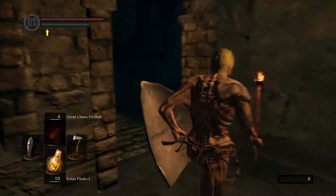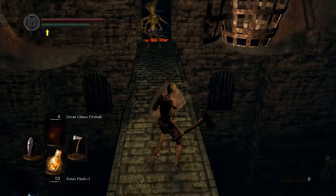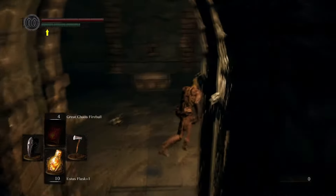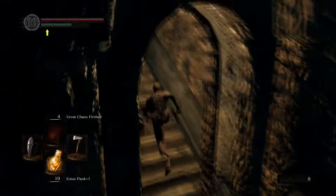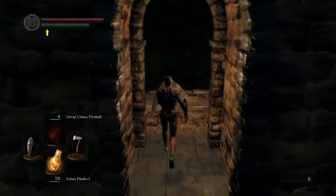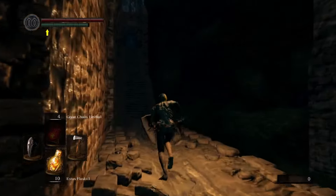Turn left and up these stairs. You definitely need a shield here because this guy can cast magic. Most of the time his lightning will hit the swinging blades, but if it doesn't that's what the shield is for. Step on the pad and hopefully that will kill him as you run past. If it doesn't, be wary that he might sneak up on you. If there is a snake man here, just stand still with your shield up until the boulder takes care of him.